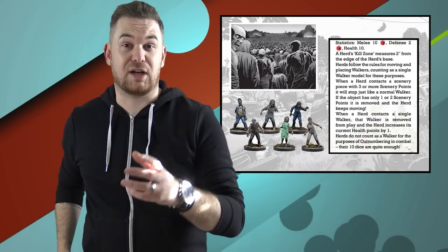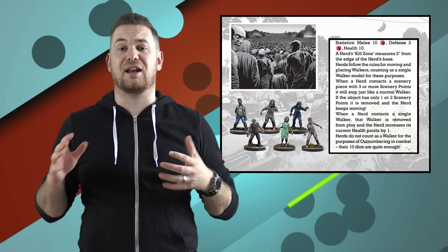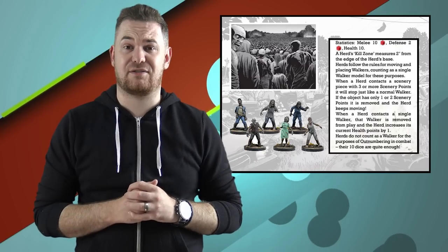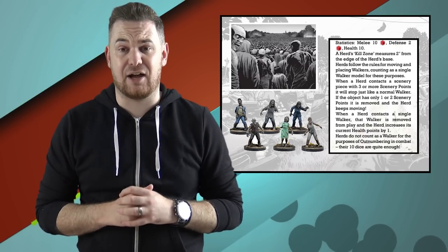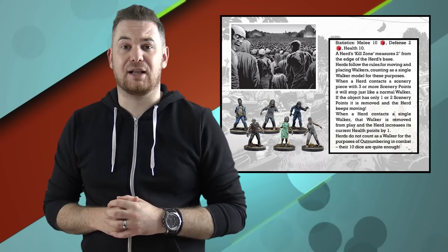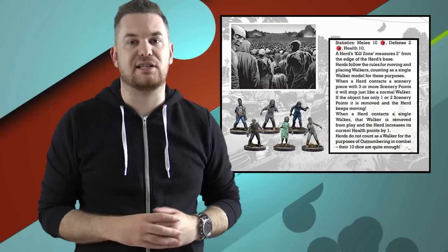What that basically means is we create herds at the end of the walker phase. Herds are nasty — they have ten red dice for attacks and ten health points. But that's not all: when a herd moves and crosses paths with another walker, it absorbs that walker in and increases its health pool.